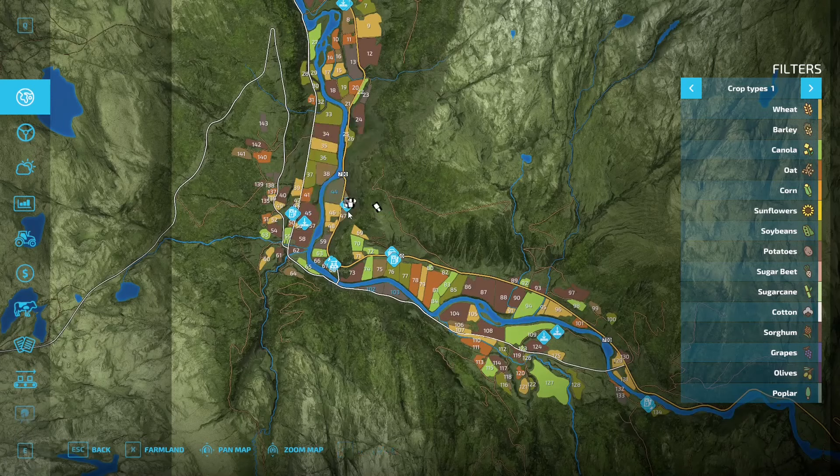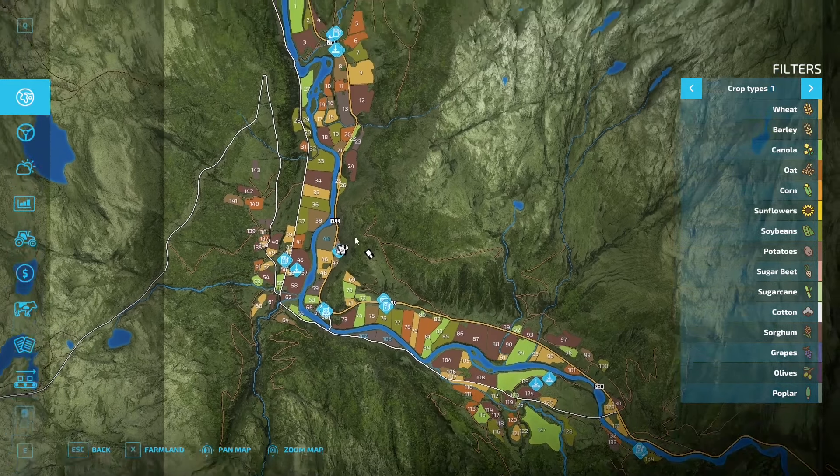There might be one on your main farm as well. You do have a couple production-type places, or sell points. You have the sawmill, carpentry, grain mill, and bakery. There is a plan to add in the future a dairy, a spinnery, and tailor shop, but it's not on the map as of right now.